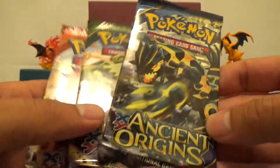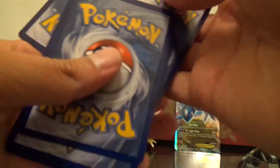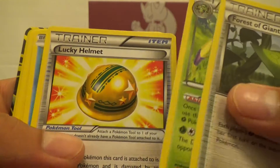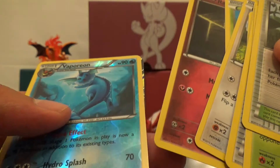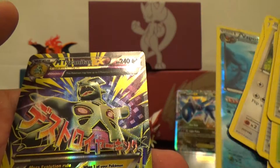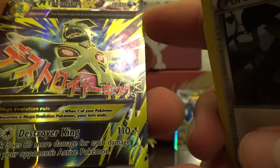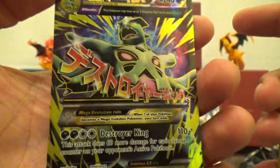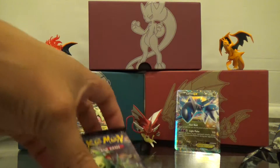Starting with the Primal Clash pack. Cards are: Forest of Giant Plants, Ariados, Lucky Helmet, Relicanth, Relicanth, Corphish, Eevee, Oddish, Lotad reverse, Vaporeon, and a Mega Tyranitar EX — that is killer, dude, that is so freaking awesome! I love the texture on these cards. Definitely putting that back here.